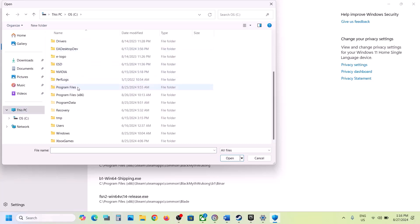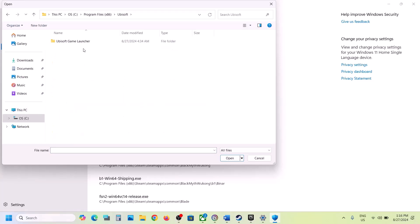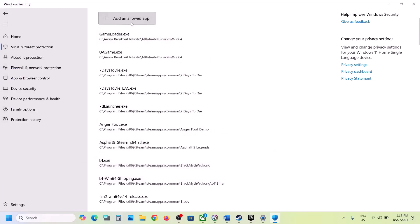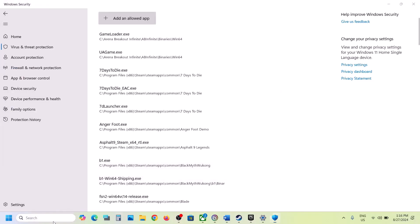Click 'Browse all apps,' then go to the game installation folder. If the game is installed on the C drive, open C drive, Program Files (x86), open the Ubisoft folder, Ubisoft Game Launcher, open the Games folder, then open the game folder, select the game EXE file, and click Open. Then click 'Add an allowed app' again, browse all apps, select the second EXE file, and click Open.